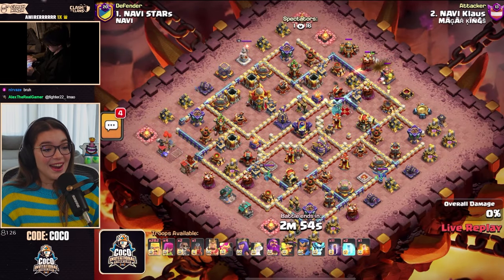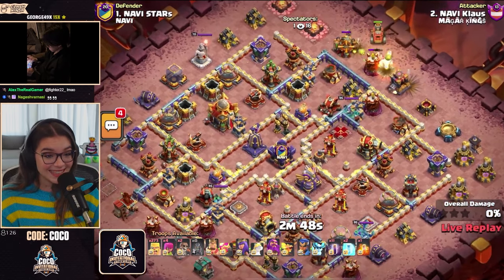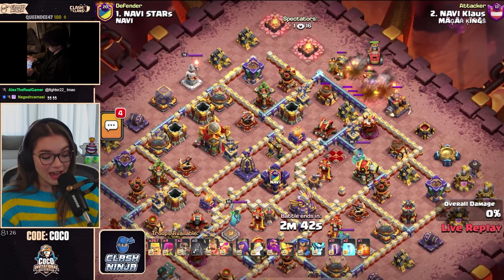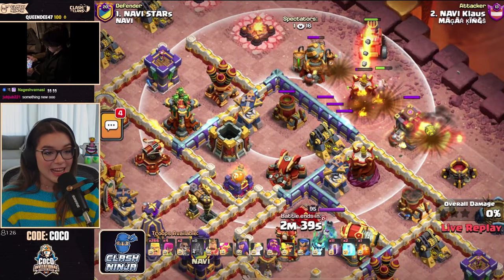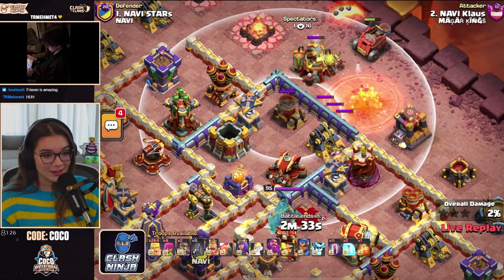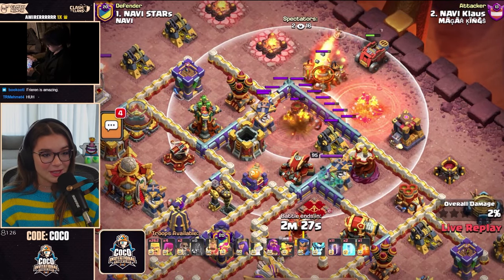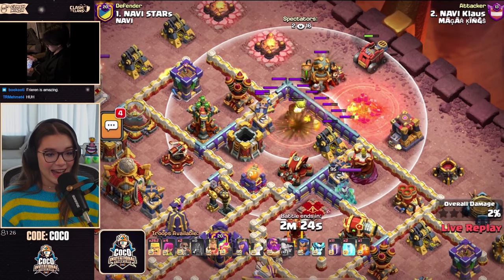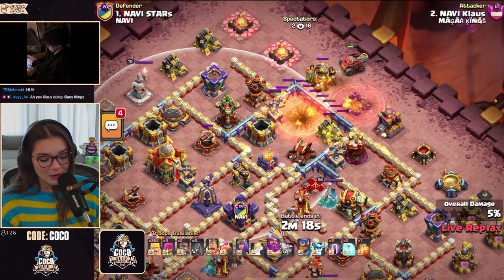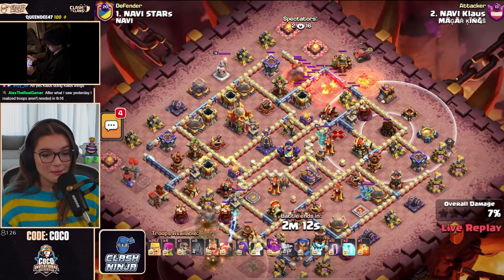Almost 300 Barbarians — Klaus! Flame Flinger starting off. There is a Mortar, that's why he's scattering those Barbarians — to keep the Mortar distracted because the Flame Flinger is in the danger zone. He's protecting it very, very well, one by one, dropping a Barbarian to keep that Mortar shot on as it distracts it. The Flame Flinger gets it down and is now in a pretty good position. There is an X-Bow on the left and another Mortar on the right, but it's not in the troublesome area just yet.